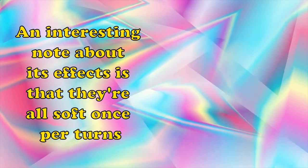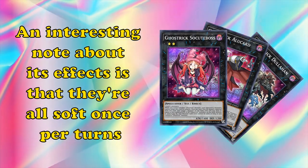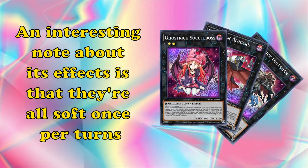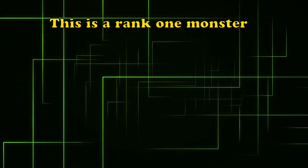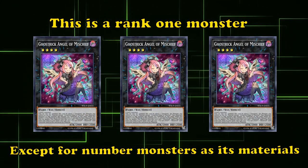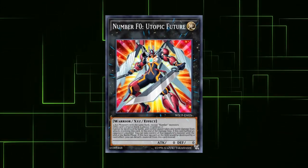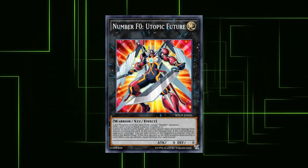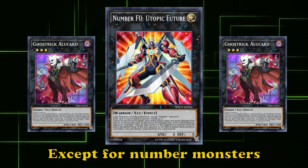An interesting note about these effects is that they're all soft once per turns. So if you want, you can search out more Ghost Trick cards before you go into the Utopic combo, but that's not really necessary because you're just trying to go into Number S0 Utopic Draco Future. Next up, we have Number S0 Utopic Draco Future.